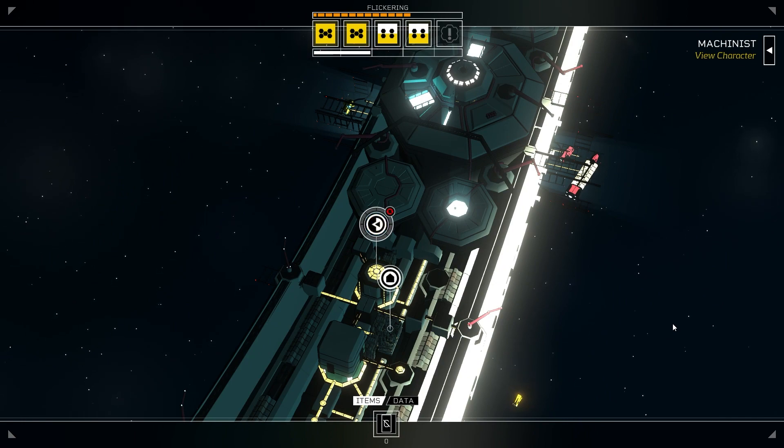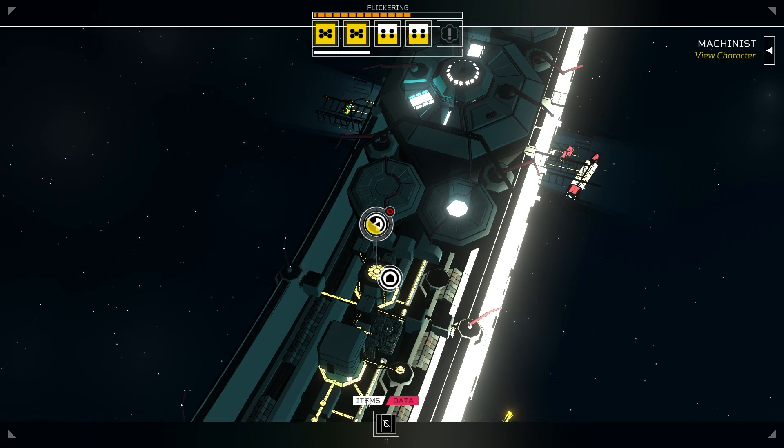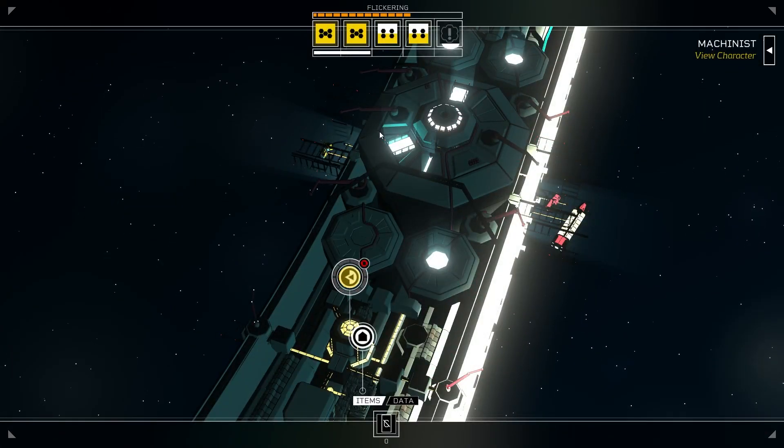This really is traditional RPG style — kind of like Disco Elysium but without the walking around, entirely text and option-based. Looking at my character: Efficient Extractor perk, random scrap, Self-Repair — use scrap components at home to repair your condition. So each class has its starting perk tied to the stat they have plus one in. Hard to Kill: keep two dice even when your condition is breaking. This feels more like a survival situation than necessarily an exploration one, but we'll see how it pans out.